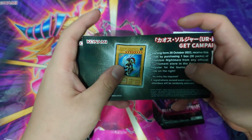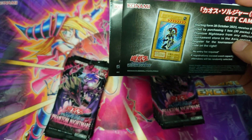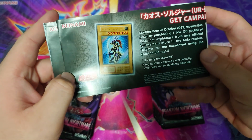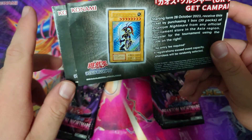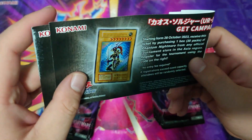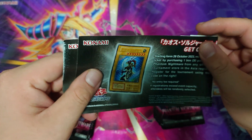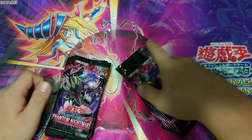Also, if you buy a box of Phantom Nightmare from any store, you will get this ticket which allows you to join a special tournament — and if you win, you will get the Black Luster Soldier normal monster. Pretty interesting gift! I cannot show you the other part of the ticket because it contains codes, but just make sure to get this ticket when you buy a box and ask them to stamp it.